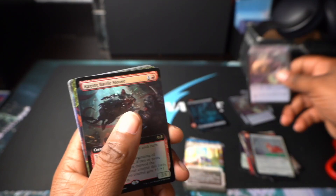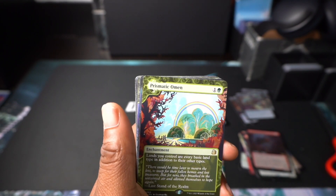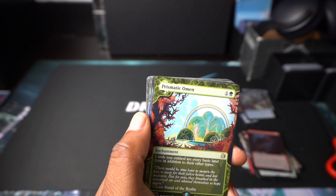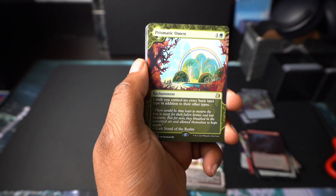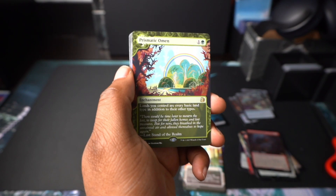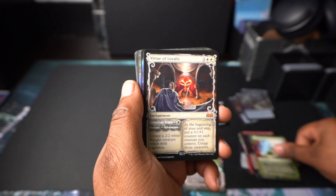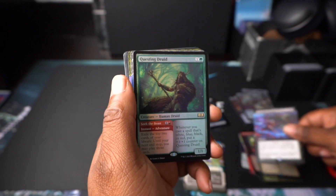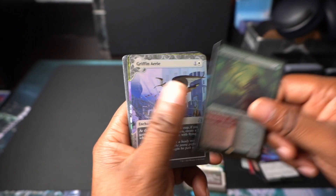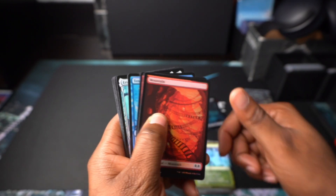All right, we got our little token. Raging Buttermouse — I keep seeing this card so I'm assuming this is going to be fodder. Charismatic Owen — wow, that's actually pretty strong: lands you control are every basic land type in addition to their other types. So play this and you essentially have all colors — that's good. Virtue of Loyalty, Tech Whales, Scouring, and Questing Druid. Griffin Aerie and Utopia Sprawl with the land.